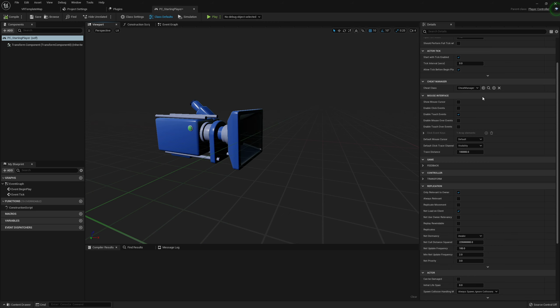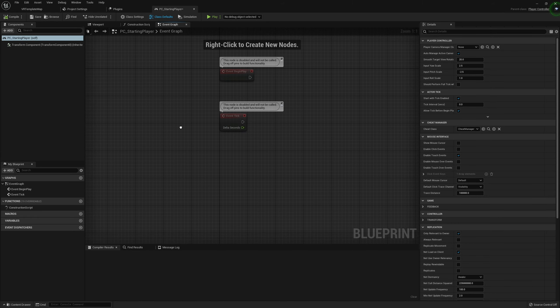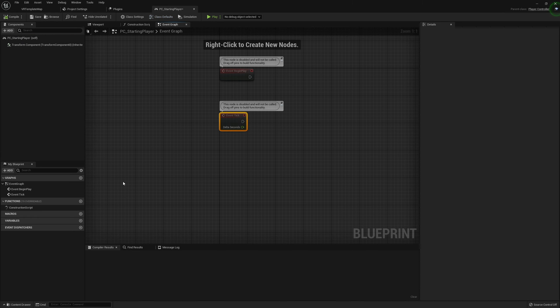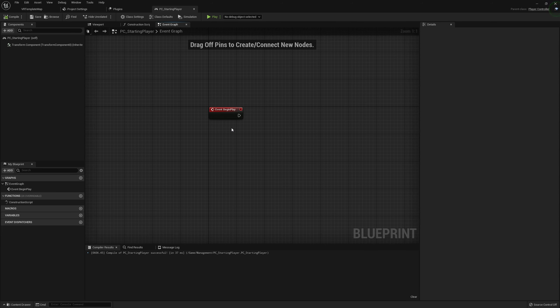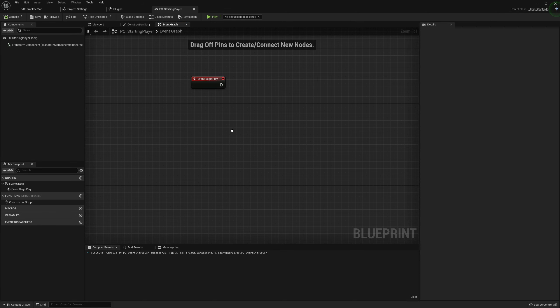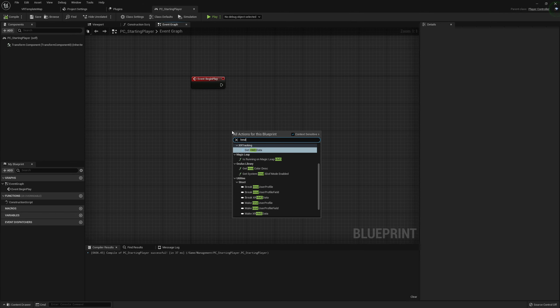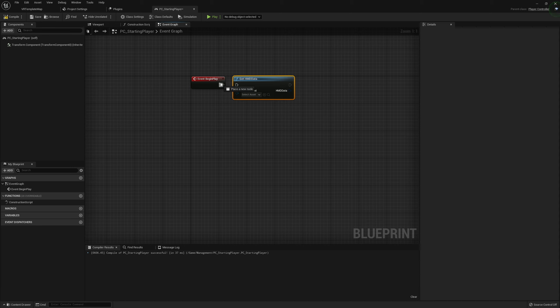We don't need to worry about the default player controller settings in the details panel. We're just going to jump right into our event graph — we don't need the tick, but we will need begin play. Starting in begin play, I'm going to get our HMD data by typing in 'HMD' and selecting 'Get HMD Data,' which does need an execution input and has an execution output.